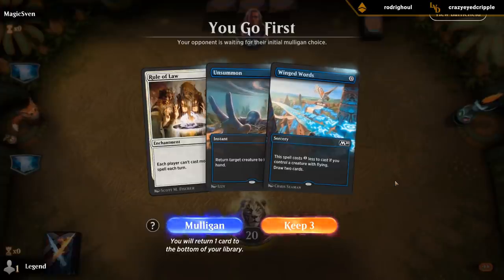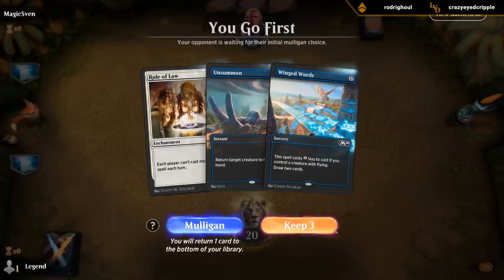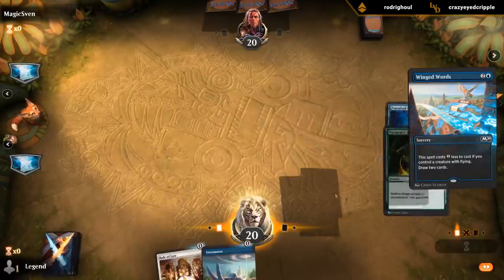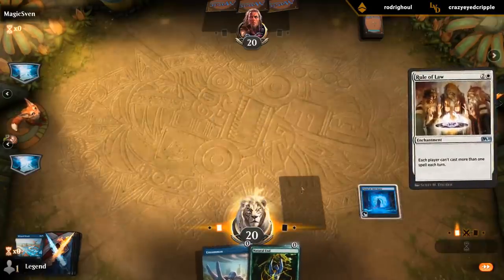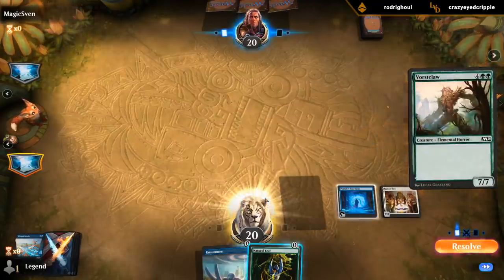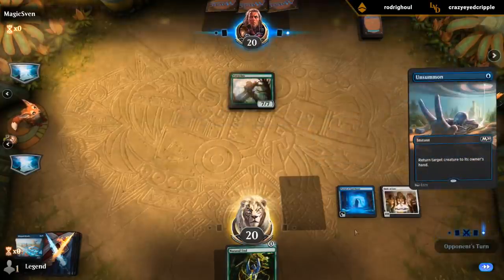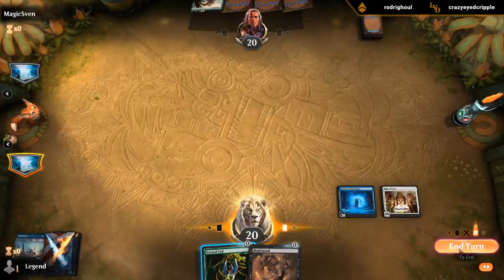Alright, we're on the play. I can draw two. Hope to draw — if we draw Scholar of the Ages, this is a turn one kill. Alright, let's keep. Hope they don't have any counterspells. Do we want to unsummon Vorse Claw? I guess so. Now I don't have a target for Blade Brands. Oh well.